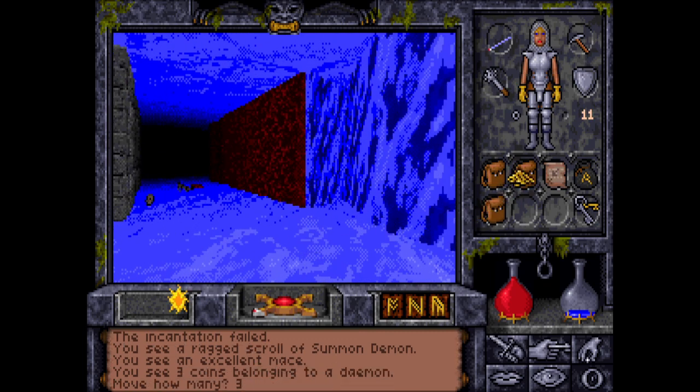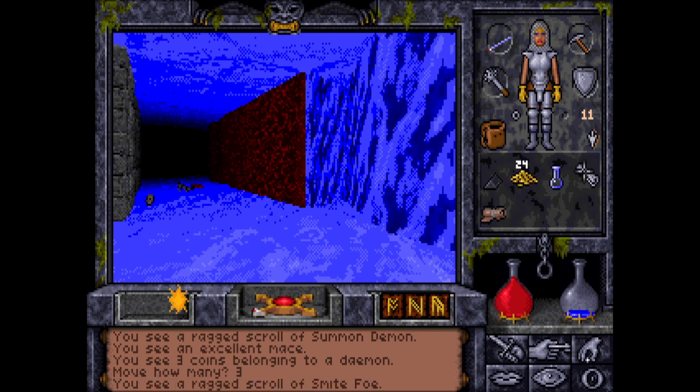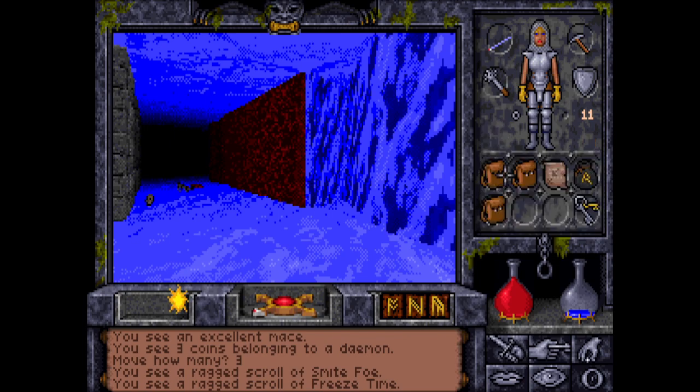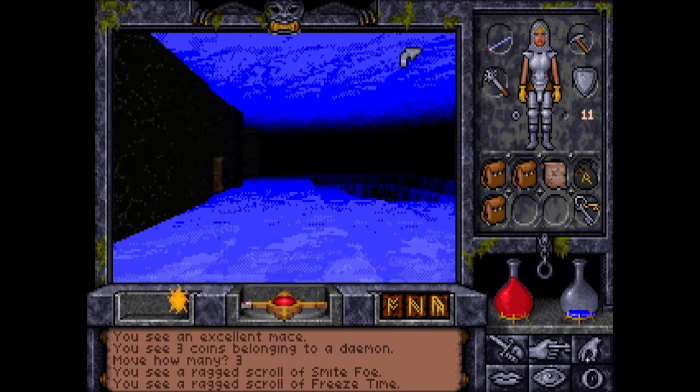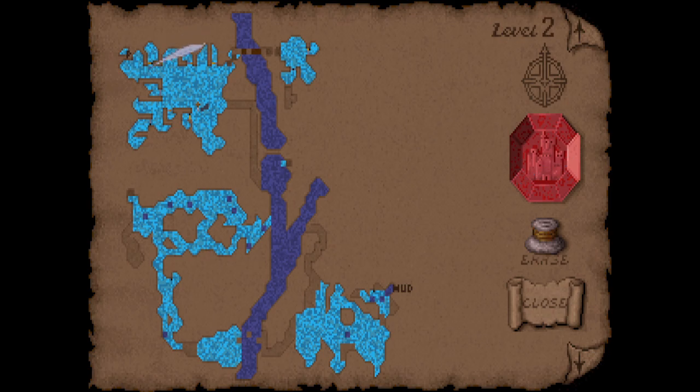So we take up the gold coins because why the hell not. Smite Foe and Freeze Time — both of them are useful to have. And that's it for the ice area — we've looked into everything.